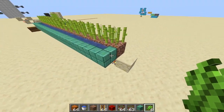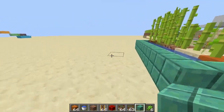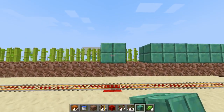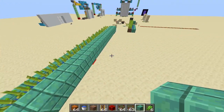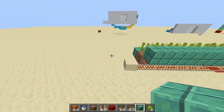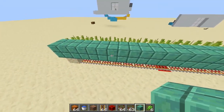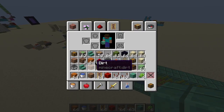Sugarcane has been planted. I am going to use oxidized cut copper as my building block of choice because I just like the look of it — it is a great addition from the 1.17 update. We need a line of blocks right here. I would advise using glowstone or sea lanterns here, as the bottom might get too dark and mobs might spawn.